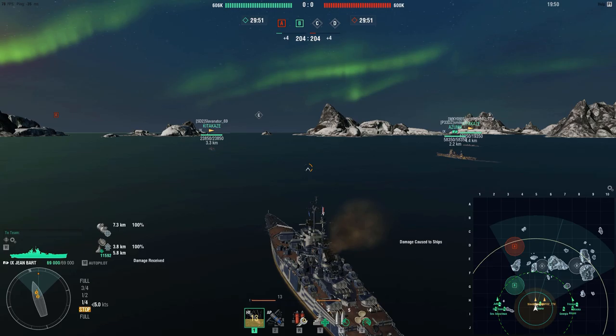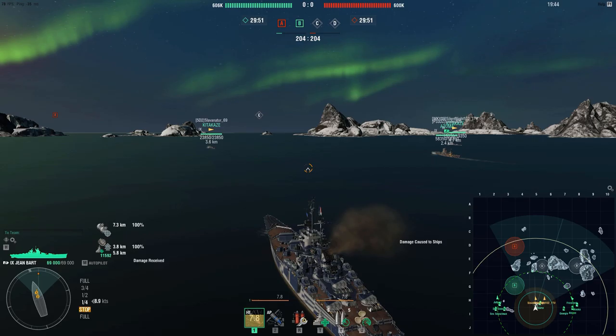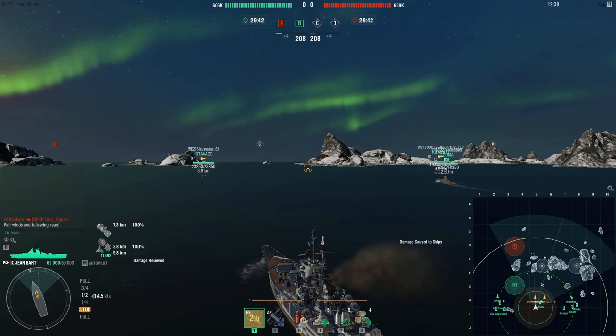Otherwise, we're running on Aurora for the boost to Expert Marksman and Rennelman Rush. Domination on Northern Lights — it's almost always a center spawn, so you have the option to either go around the 2-3 line or kind of float between B and C, and that's what we're going to do.